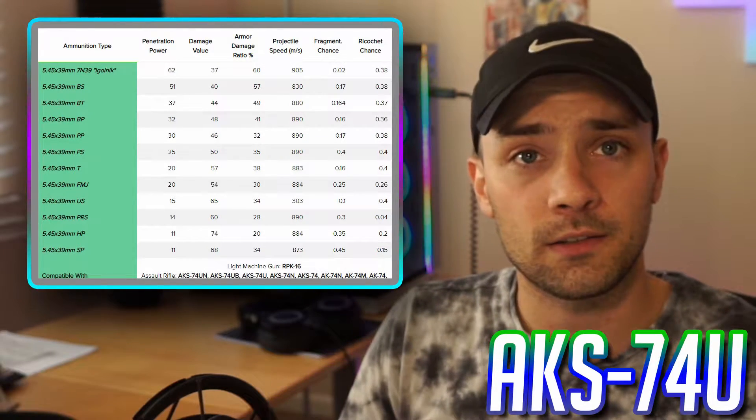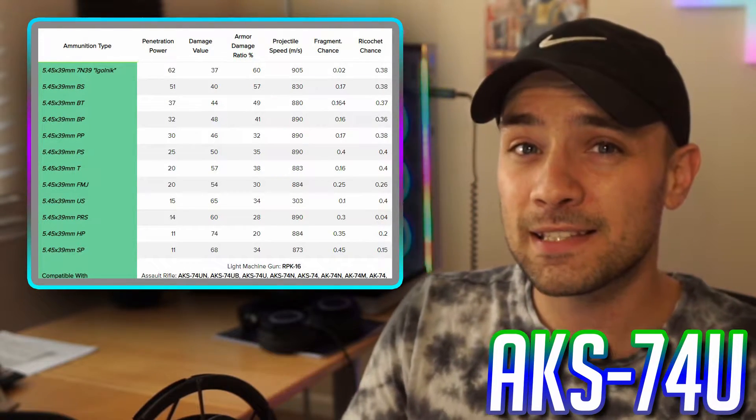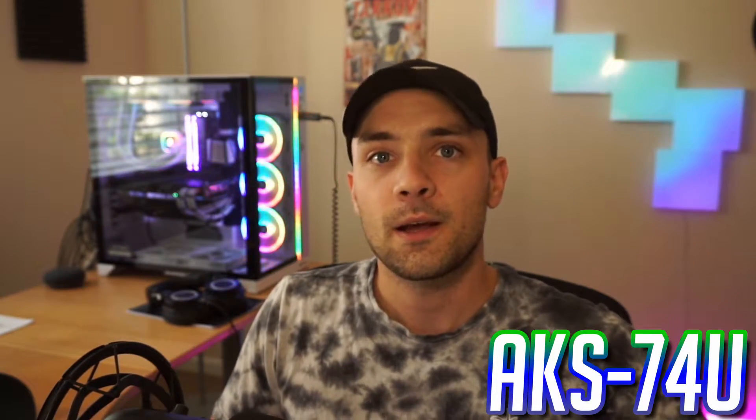If you do your rat runs on Reserve, you'll find boxes of BS ammo everywhere. You also find cans of Hot Rod energy drink all over — take two of those and trade them to Prapor and you get 30 rounds of BS ammo. BS ammo is incredibly powerful against even the most geared players, and so is Igolnik. Pack your mags full of that, take down the big boys, and come out with their gear. It's an AK so upgrading is easy and inexpensive.